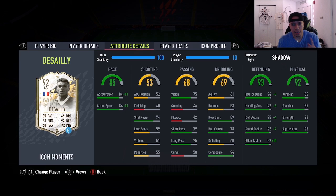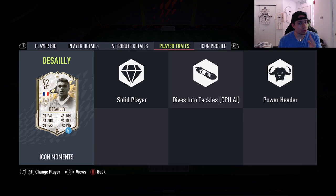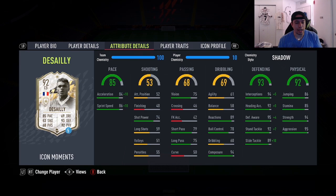He's got 85 pace, 53 shooting, 68 passing, 69 dribbling, 93 defending, 92 physicality. He does have the Dives into Tackles trait, which is a very good trait to have at center back or defender in general at any stage of the game. That's a good sign from the card.